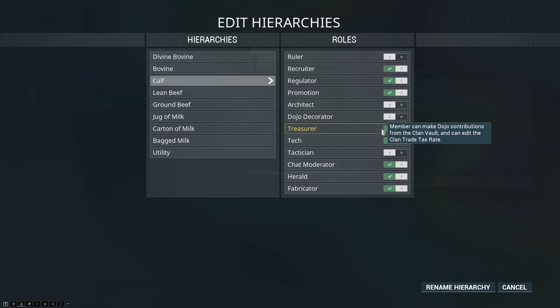Treasurer allows you to edit the clan tax rate for trades. It also allows you, when decorating, to make contributions from the clan vault first and then your personal store of resources afterward — it will always prioritize whatever is in the vault before it takes from you. This also allows you to turn on auto-contribute from vault to decorations, so you don't have to go through and contribute manually.